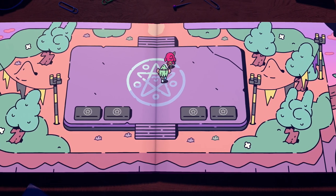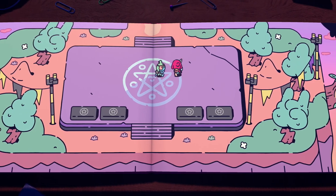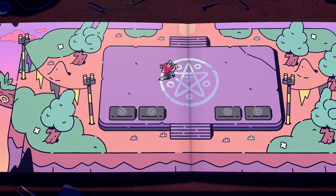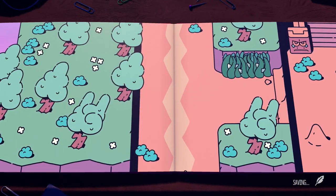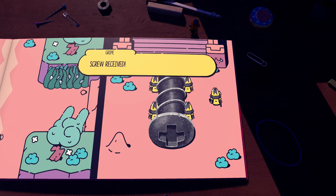Hey guys, welcome back! You made it for another episode of Plucky Squire. Last time we climbed some of the mountain, got a pass to enter the top, and Thrash had a little moment of glory with a DDR mini-game. Now we're ready to go to the village and hopefully save Thrash's people and deal with Humgrump in the process.